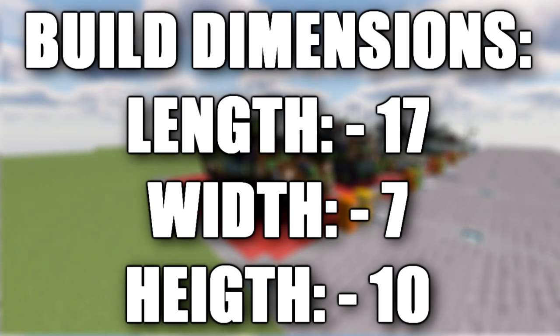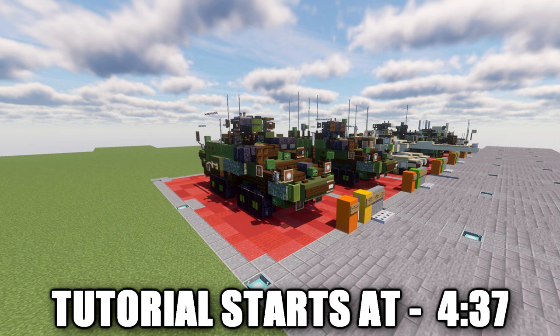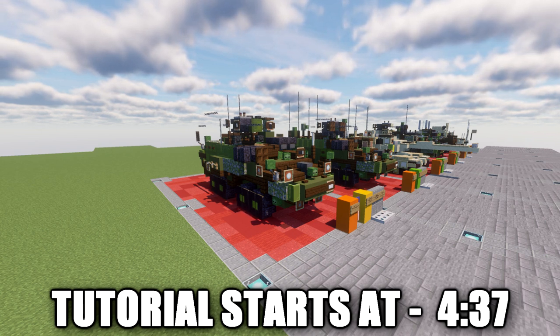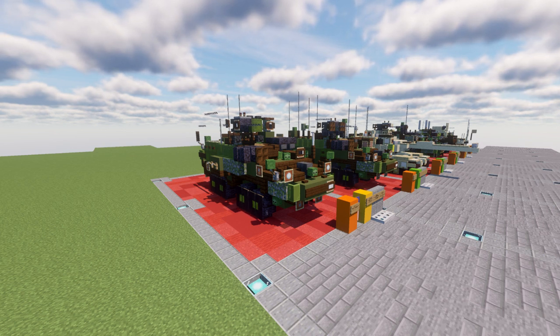In this tutorial we will be going ahead and building the M1135 NBC-RV. The M1135, known as the Nuclear Biological Chemical Reconnaissance Vehicle or abbreviated to NBC-RV, provides Nuclear Biological and Chemical Detection and Surveillance for Battlefield Hazard Visualization. The NBC-RV provides situational awareness to increase the combat power of the Striker Brigade Combat Team.